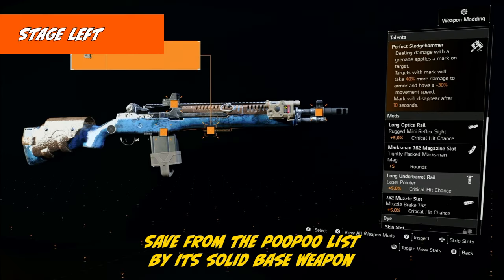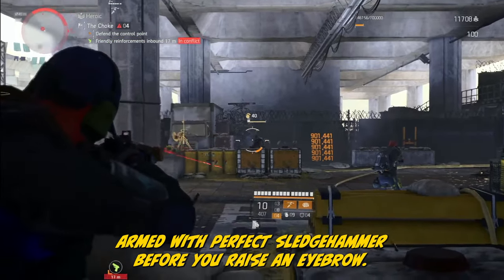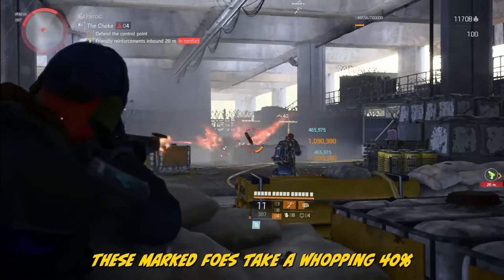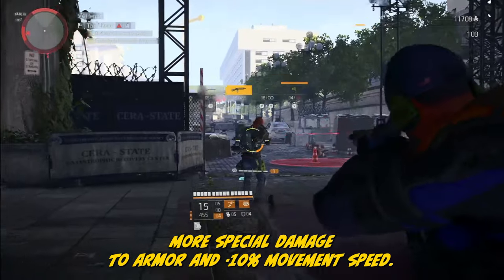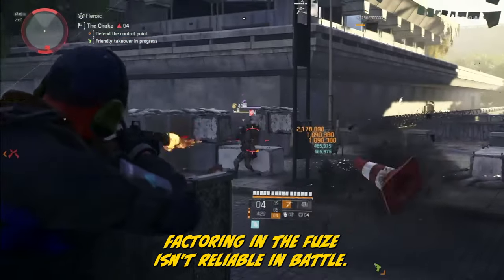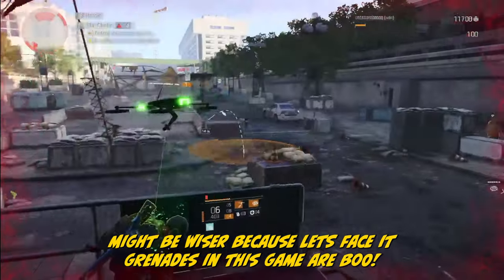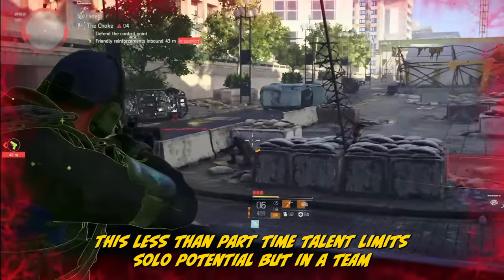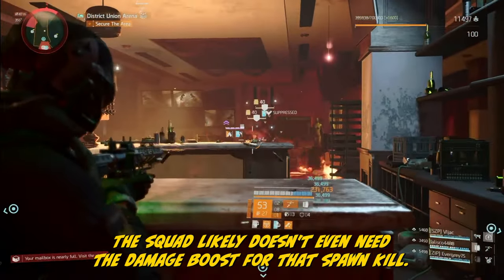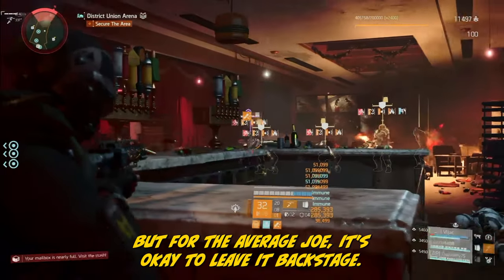Save from the poo-poo list by its solid base weapon — presenting Stage Left, an LZ SOCOM M1A rifle armed with Perfect Sledgehammer. The talent is all about grenades: deal damage with one and your target gets a mark. These marked foes take 40% more special damage to armor and -10% movement speed. Grenades aren't your go-to, and timing that throw factoring in the fuse isn't reliable in battle. Choosing bullet therapy over grenades might be wiser. This less-than-part-time talent limits solo potential, but in a team things can change. Raiders and speedrunners use it for niche plays, but for the average Joe, it's okay to leave it backstage.